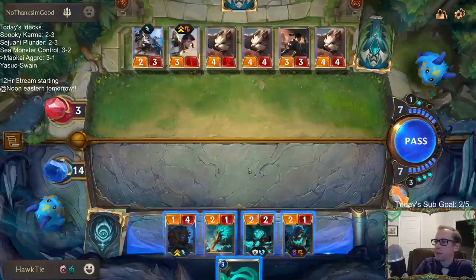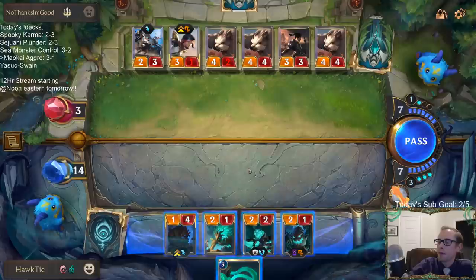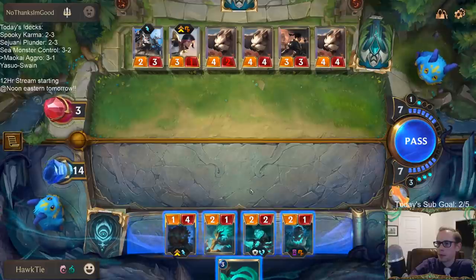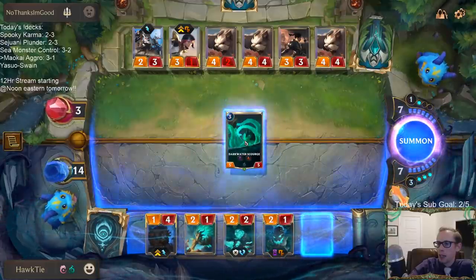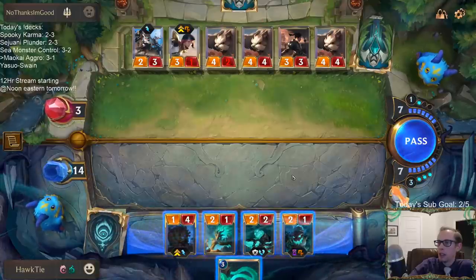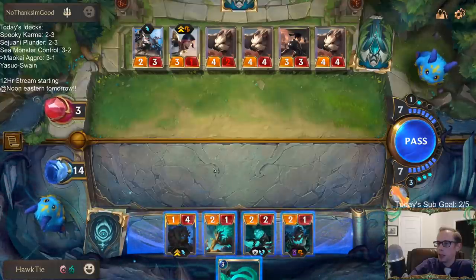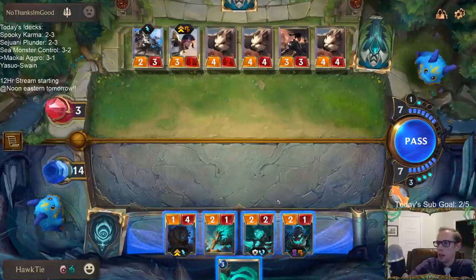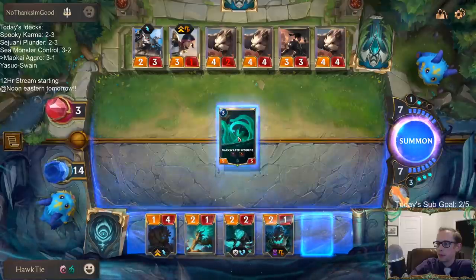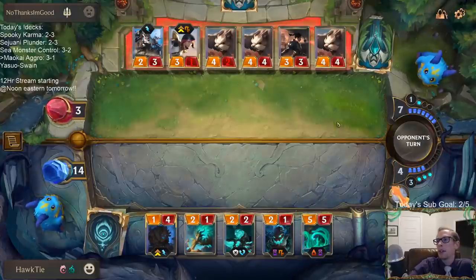A lot of Badgerbears over there — badgering me. I think I have to play this pre-combat. If I don't play this — if I just Sapling, kill the Fiora, attack, and they block with something, then they just go straight to attacks. Basically this is just a removal spell on whatever they want to remove.